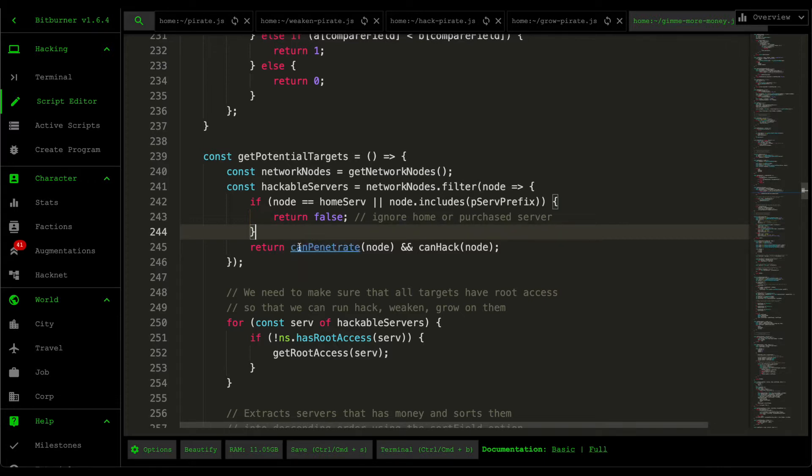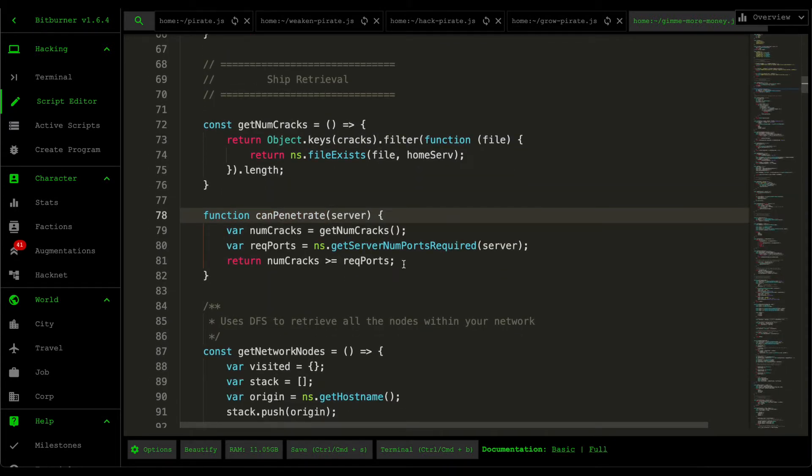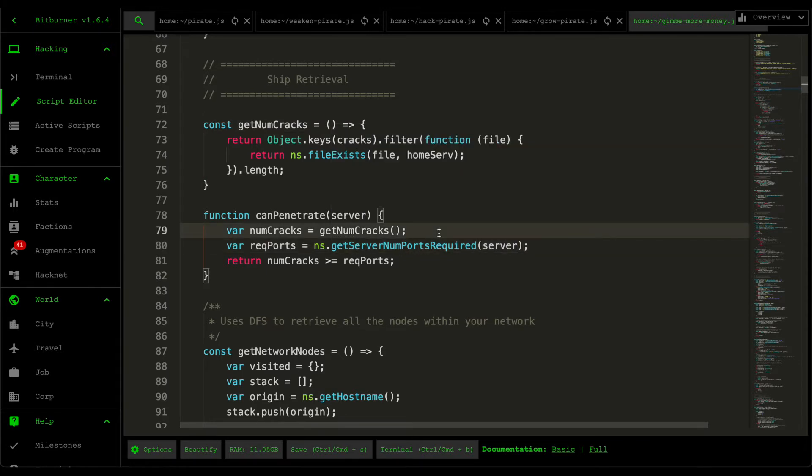Moving into the can penetrate function — I covered this in the previous video but I want to revisit it for easy reference. Basically, the script grabs the number of cracking scripts that exist on our home server and compares it with the number of ports that need to be opened for that server. If we have more cracking scripts than required ports, it means we can penetrate that server.